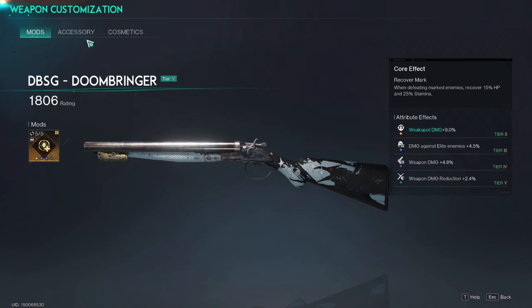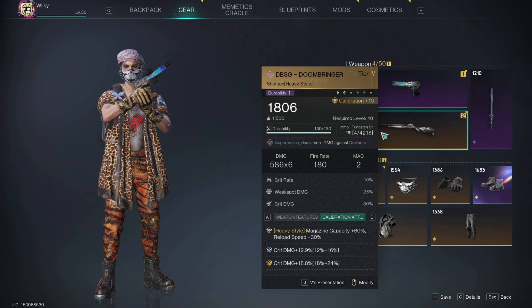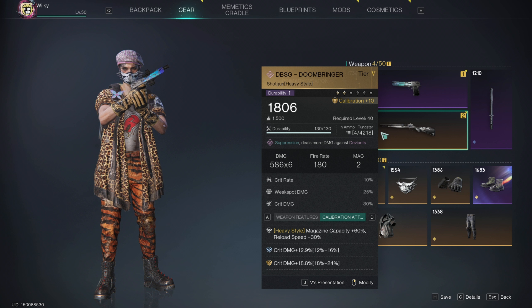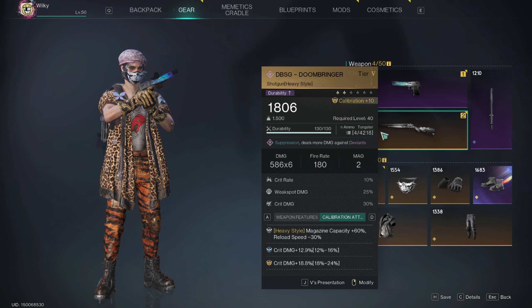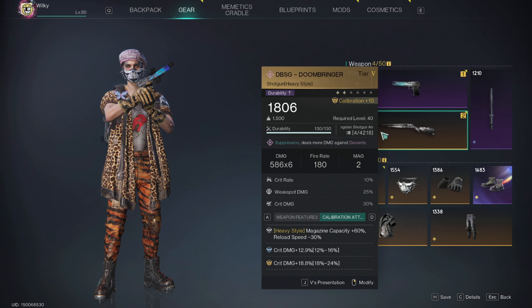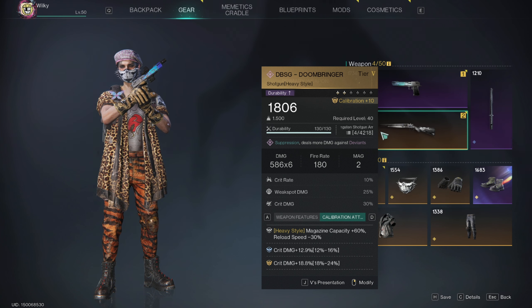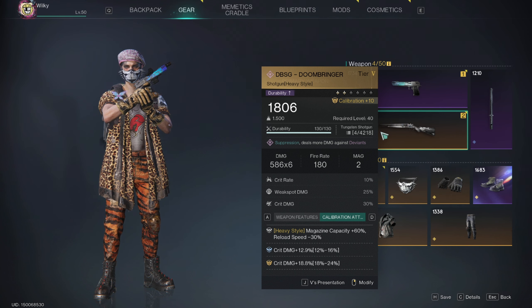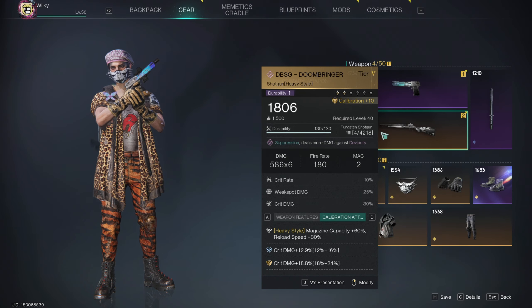As far as the Doombringer goes, we are running standard stuff here. We are running the heavy style calibration. You can still run the lightweight calibration, that still works, but I genuinely don't like wasting stats. As long as the reload stat gate isn't changed, I think heavy style is preferable, especially since the setup we're running allows us to pretty much guarantee four shots without any mod capacity. For the substats, I really don't think you need additional crit rate because the Doombringer has a hefty amount built in, so crit damage is, in my opinion, favorable.